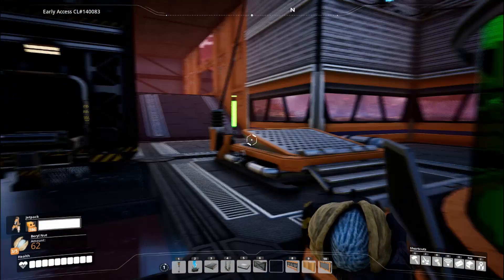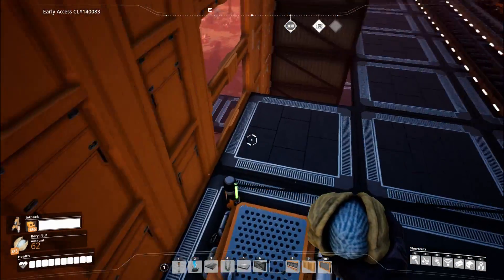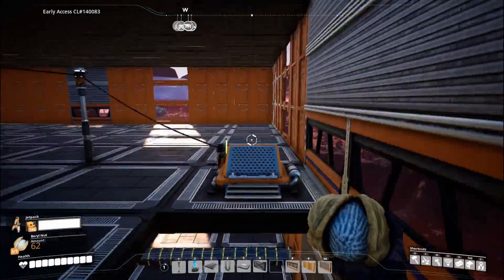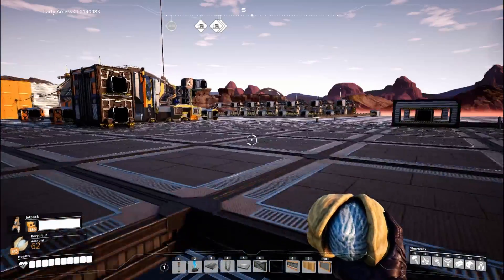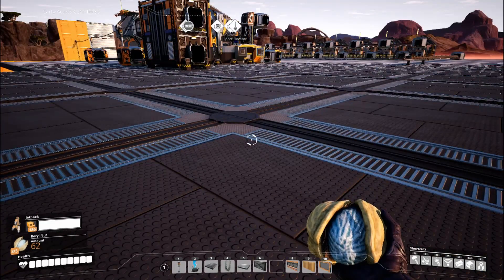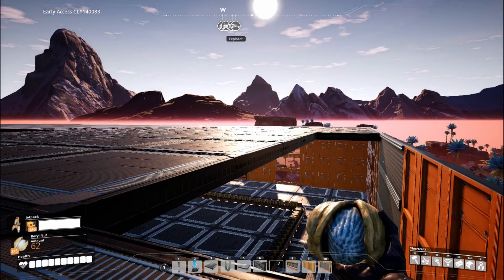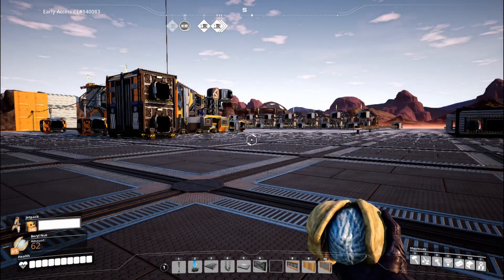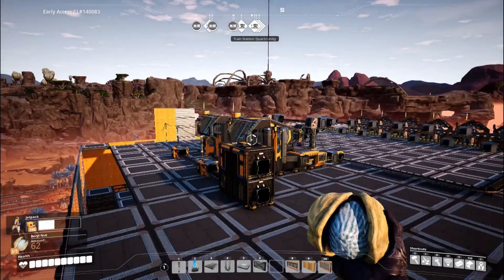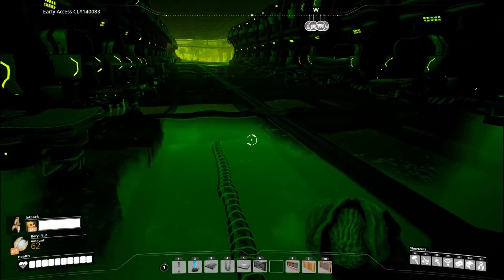And here I used these jump pads and this gap to move up and down. I think it's far more useful to use these jump pads because it's easier just to build one more jump pad instead of dismantling parts of the hyper tube and expanding the hyper tube when I start working on a new layer in my factory. And of course this is more fun to just jump down and land safely.